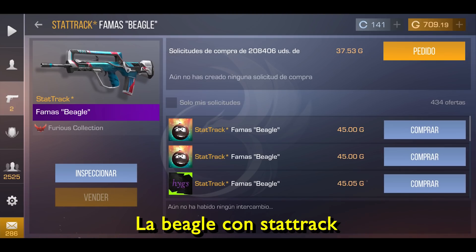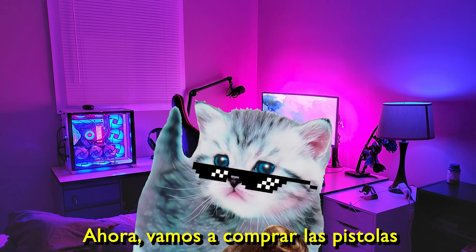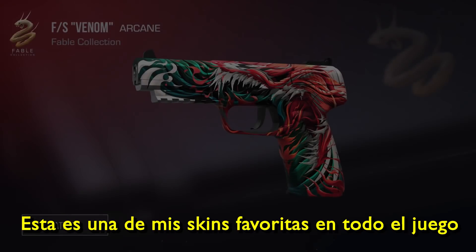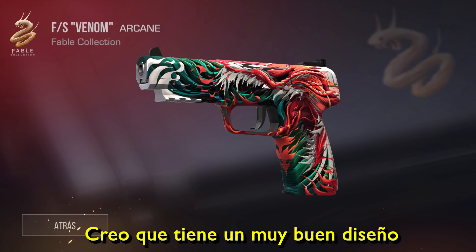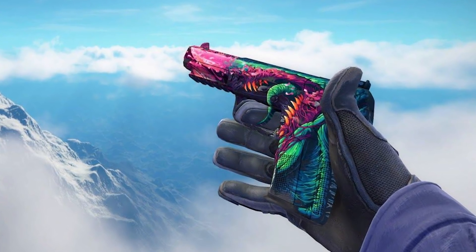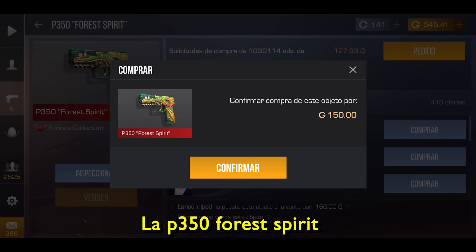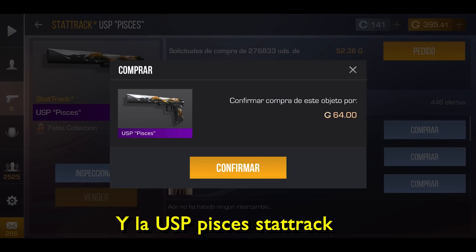For the AWP we will buy the Beagle with Star Trek. Now let's buy the pistols. For the Five-Seven we will buy the Venom skin — this is one of my favorite skins in the whole game. I think it is very well designed and also it reminds me of the Five-Seven Hyper Beast from Counter-Strike. We will also buy the Desert Eagle Dragon Glass, the P350 Forest Spirit, and the USP with Star Trek.